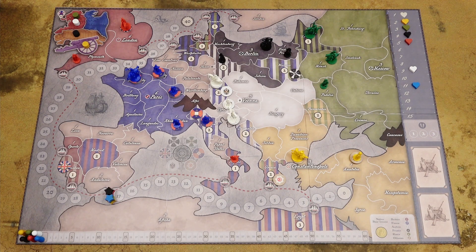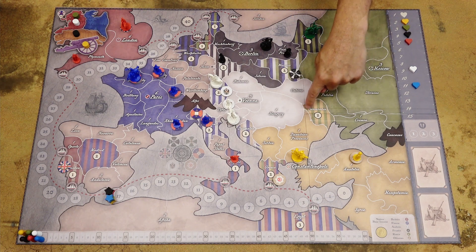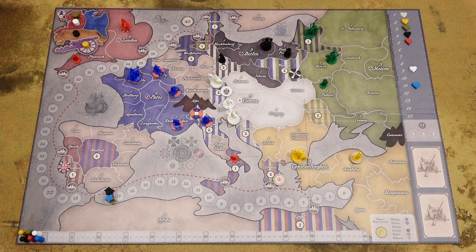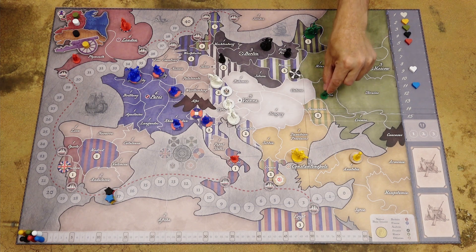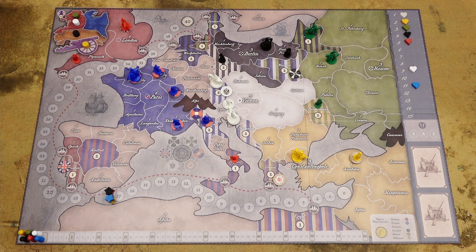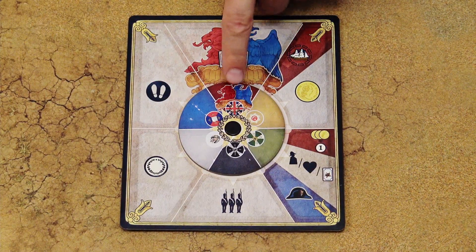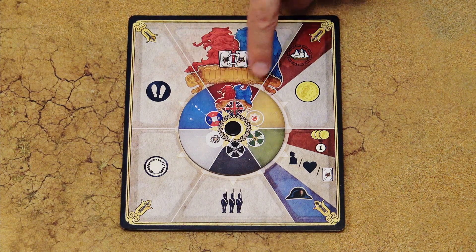In Coalitions, players are trying to gain influence with their nations. Influence is the number shown in these disputed territories — the territories with the stripes. To control such territories, you have to move there with your general and your units and garrison your units in those territories. The game is played in rounds and in each round, each nation performs the action associated with their section of the rondel. You can either play these actions one by one, starting with the first one, then second, third and so on.